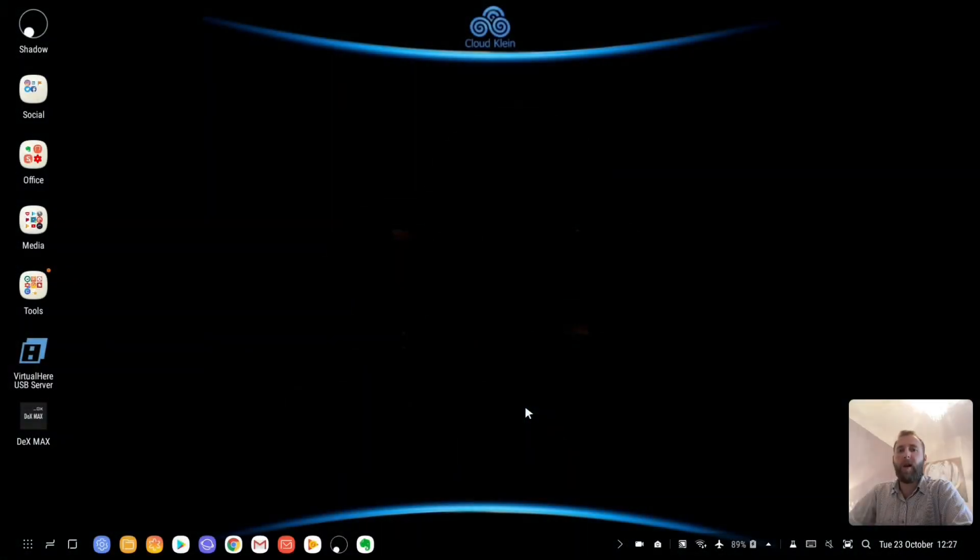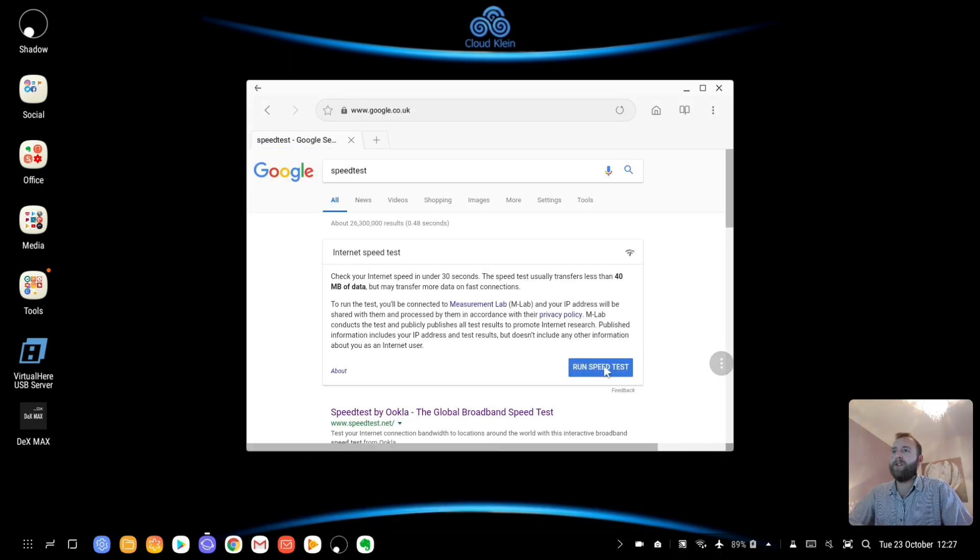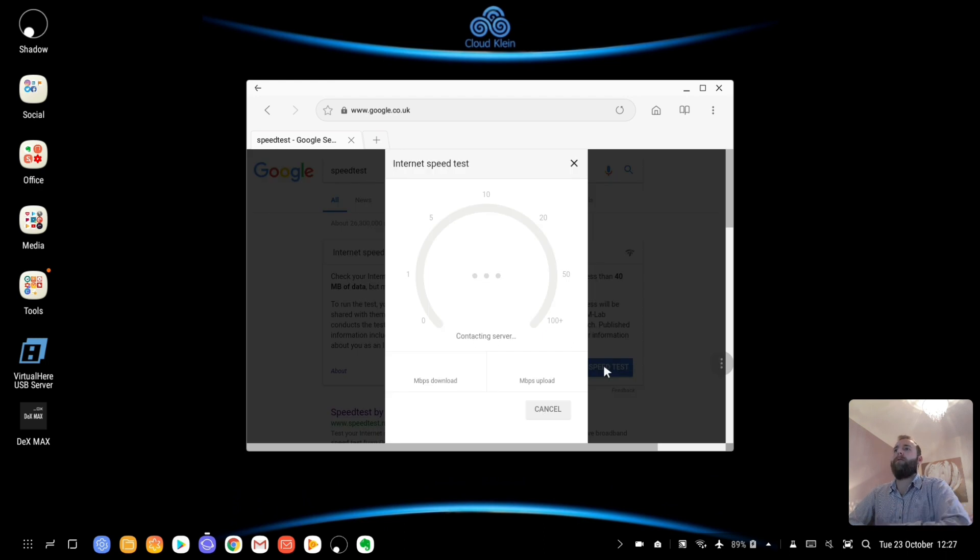Hi and welcome to CloudKline. Today I'd like to show you Football Manager 2019 Beta using my Galaxy Note 8 on my Samsung DeX with my Shadow Cloud PC. The first thing I'm going to do on my DeX is show you what my current Wi-Fi or internet connection is, so we're going to run that test now.